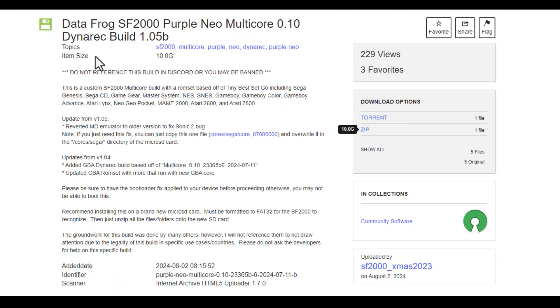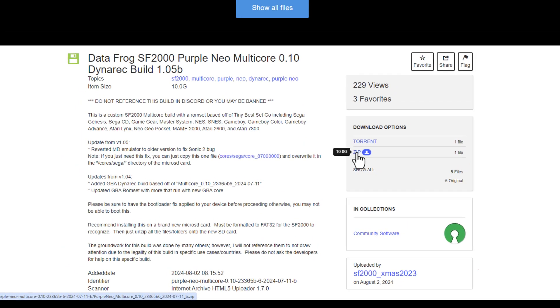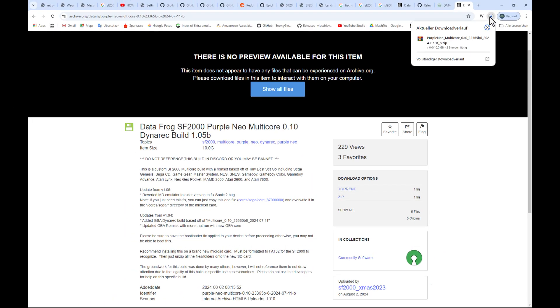Just follow the link in the video description to open up the Purple Neo Multicore 0.10 build on archive.org. Click on the link with the label ZIP in the downloads option to download the archive to your PC. This is a 10 gigabyte bundle so it may take some time to download.